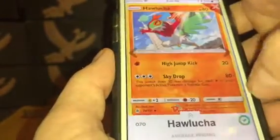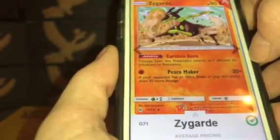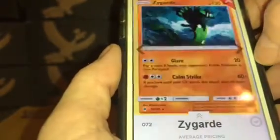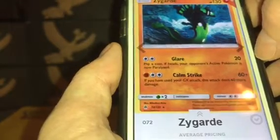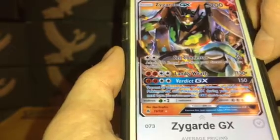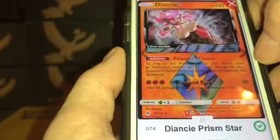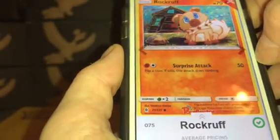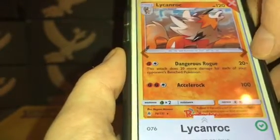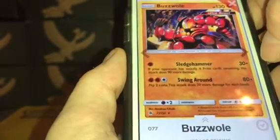Diancie Prism Star: $1.95. Rockruff: $0.17. Lycanroc: $0.21. Buzzwole Ultra Beast: $1.17. Pangoro: $0.13. Yveltal GX: $1.60. Guzzlord: $0.28. Empoleon: $0.27. Dialga GX: $2.27.